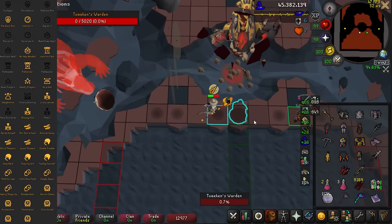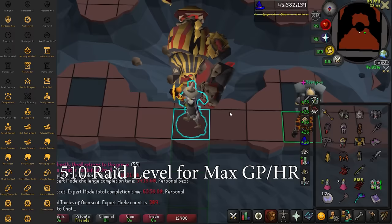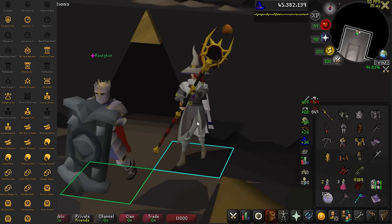My optimal money run setup is a raid level of 510. If you can't make 40 minutes, just turn that off until you are consistently getting 35-minute raids, or if you are doing 1+1 of course. Obviously you can turn off any of these you want - use this as a benchmark to work up to.